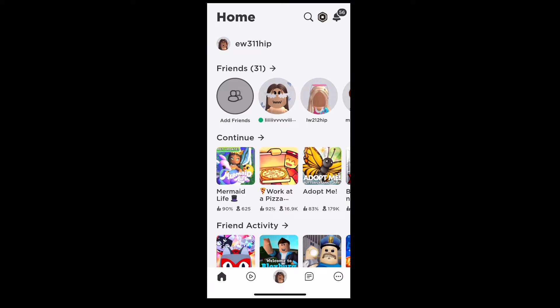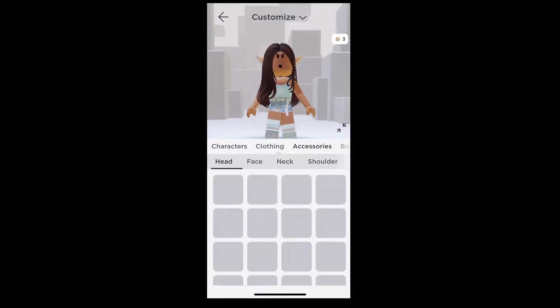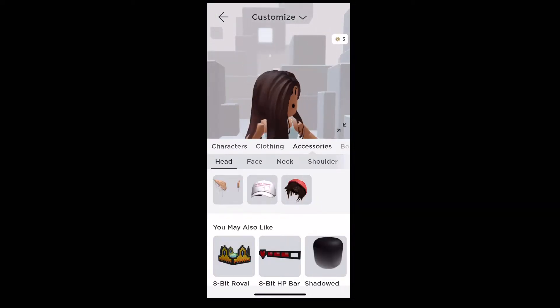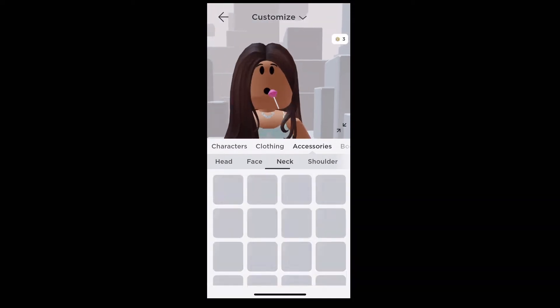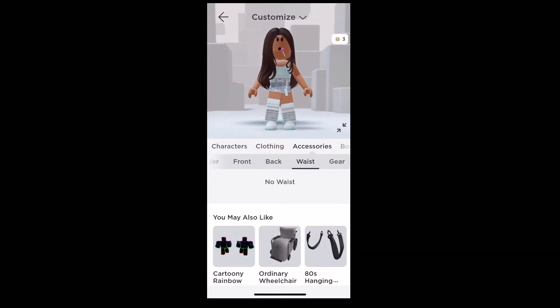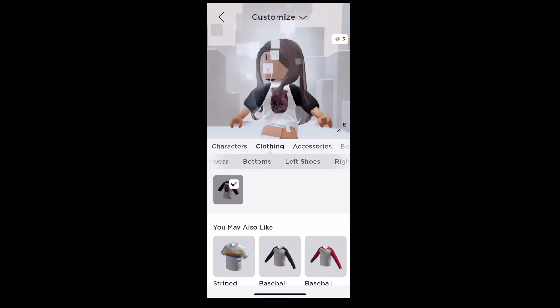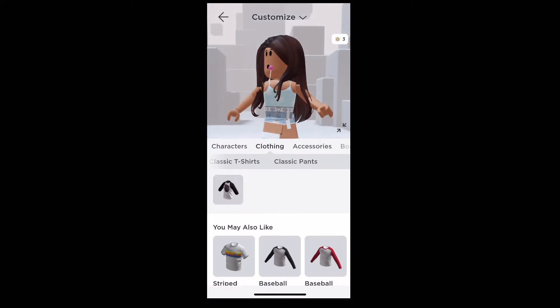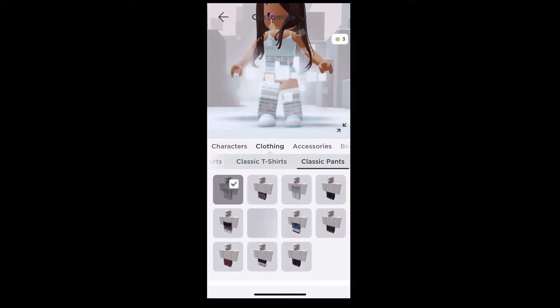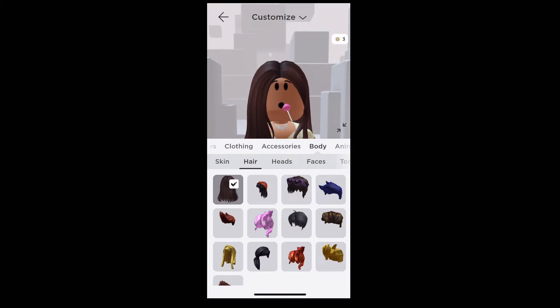Really cool! Let's check her avatar. Let's change it a little bit. Let's do accessories — she has this hat. Where did you get this hat from? She bought this. Nothing in shoulder, front, back, waist, gear. Wait, she bought this or was it for free? I don't know.